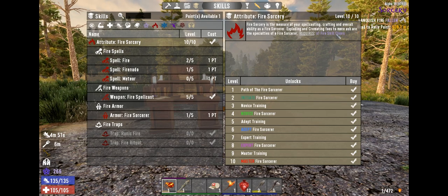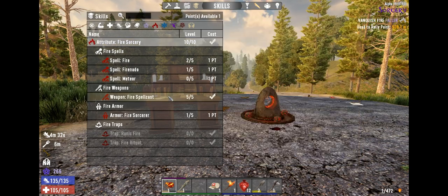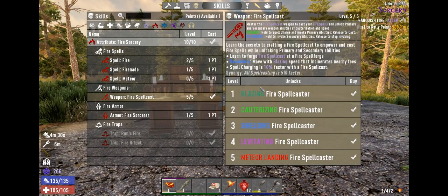I went ahead and brought some in through the creative menu so I can max out my fire sorcery and show you what it does. I also brought in some skill grimoires, which also are rewards as well. So I put some points into the fire spell caster here and was able to max it out. What I'm going to do today is go over why you should do this as soon as possible and the advantages to this.